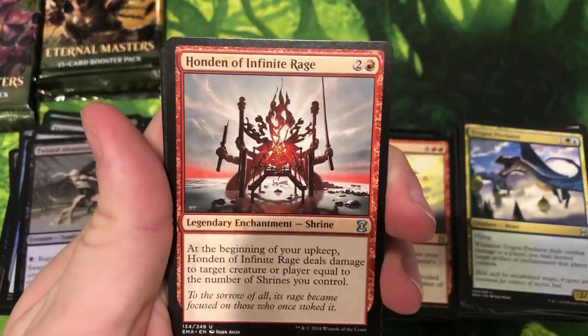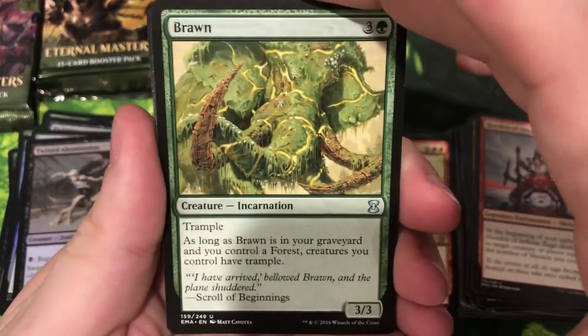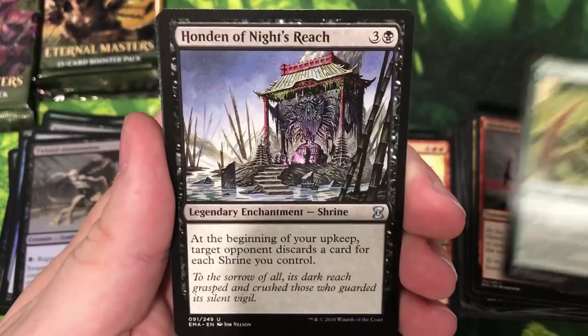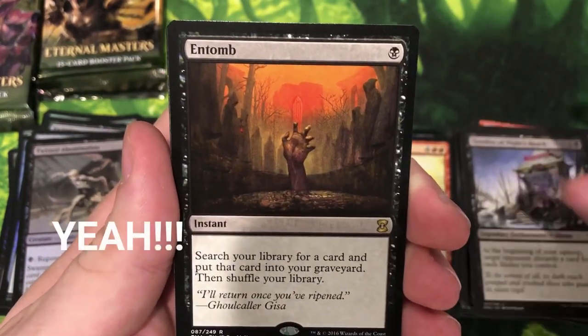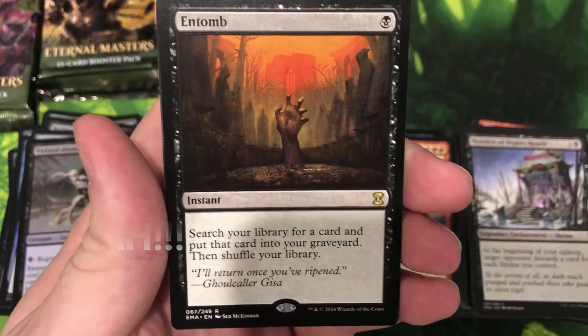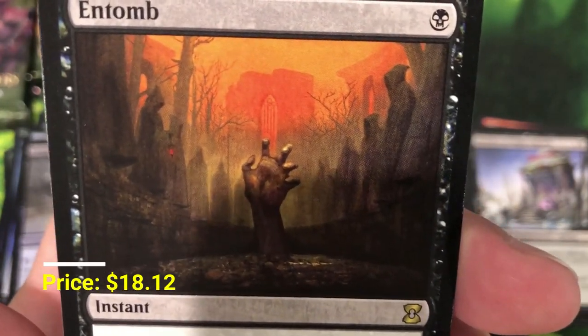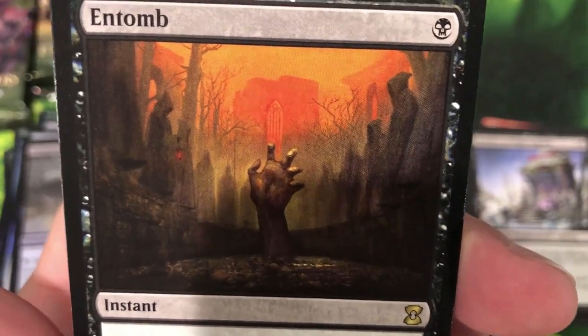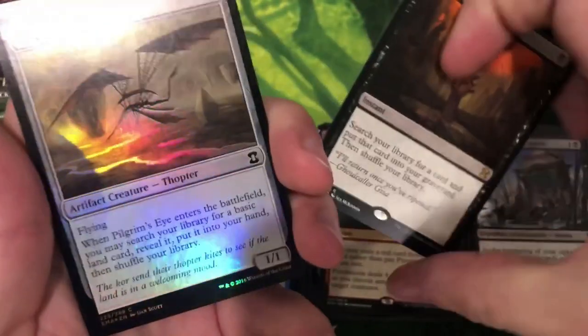Honden of Infinite Rage, Brawn — forgot the incarnations were in here — Honden of Knight's Reach. Another really good artist too — if you don't know who Seb McKinnon is, look him up. His artwork is just really haunting in all the best ways. Great card, not sad about it. And Pilgrim's Eye for foil.